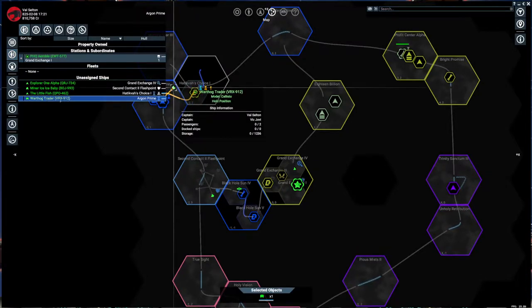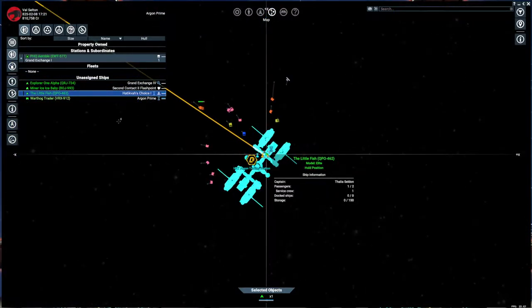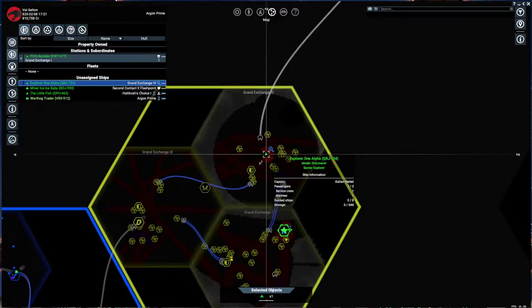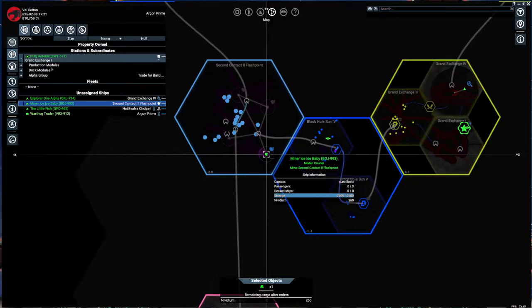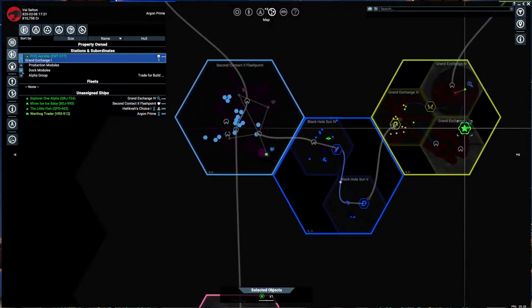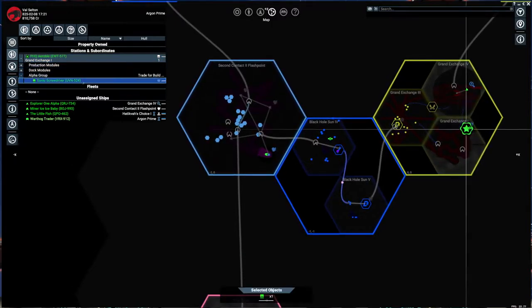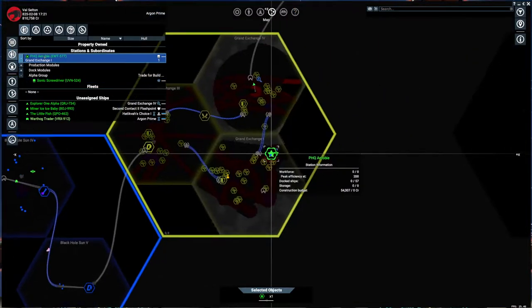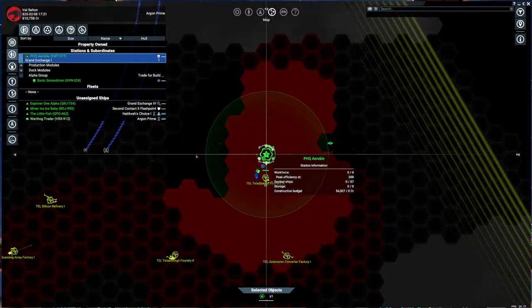The Warthog Trader is what I'm in right now. Little Fish is back where we need to go, so we're gonna pick it up when we get back to that station. Explorer 1 Alpha is exploring over in Grand Exchange 4 — probably going to Grand Exchange 1 next. Ice Ice Baby is Ice Ice Babying. Sonic Screwdriver is just chilling out; we're gonna keep it as the trade-for-build-storage ship because we're gonna be building more stuff pretty soon.